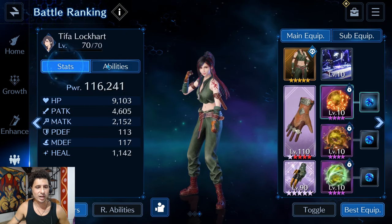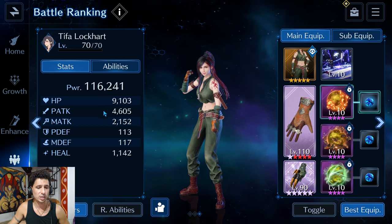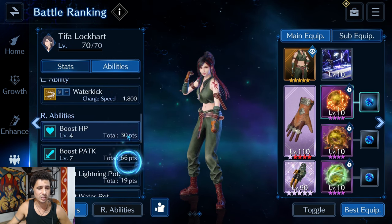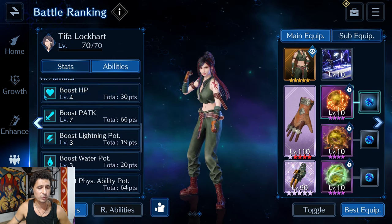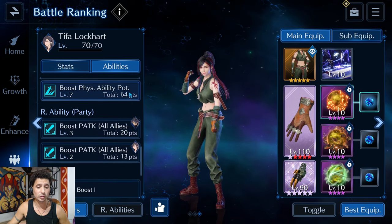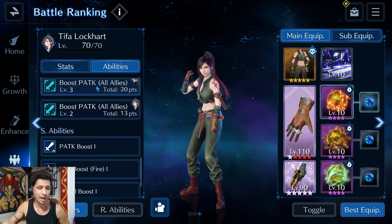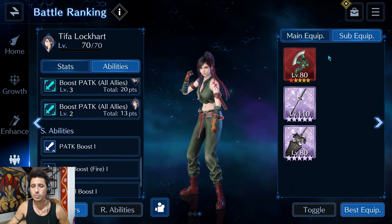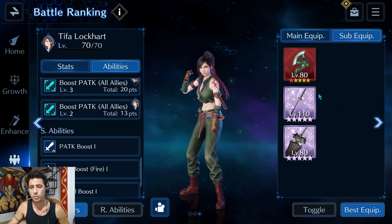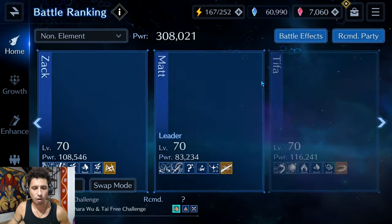Last but not least, Tifa Lockhart at 116,000 power, 9.1K HP, 4.6K physical attack, and 113 physical defense. Her abilities focus HP level 4, Physical Attack 7, Physical Ability Potency level 7 which is great, and Physical Attack to all allies. Her sub weapons include Glenn's Axe at OB1, Murasame OB10, and the Maritime Sword OB10.